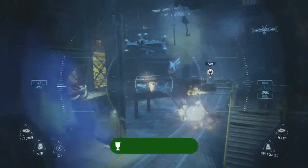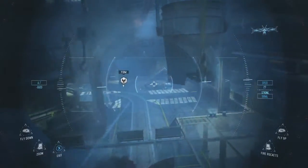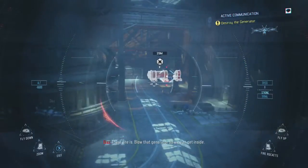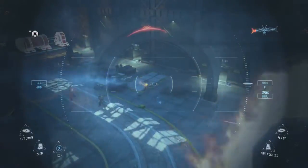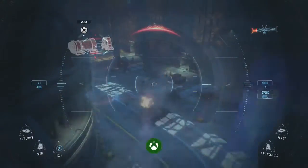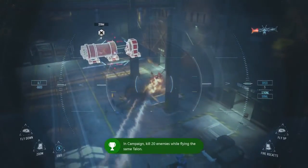If you have not gotten the 20 enemy achievement yet by the time you get to the objective, do not take out the objective. Just keep killing the enemies that are running into the room. If you take out the objective, you will lose control of the talon and just move forward with the mission. So do not take out the objective — the big red thing in the corner — until after you've gotten both of these achievements or trophies.